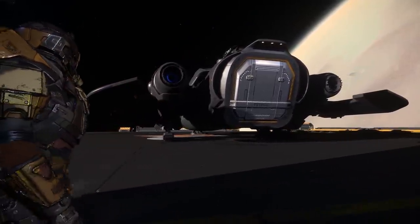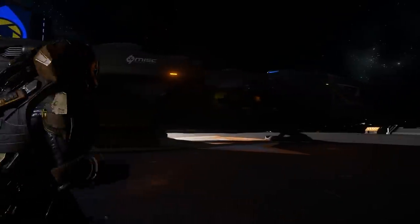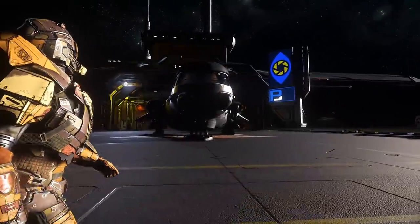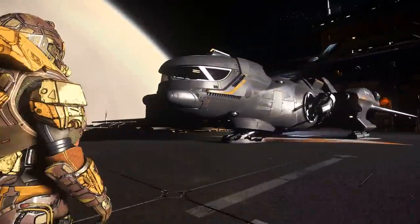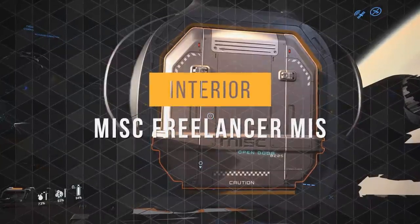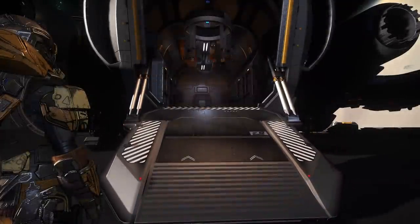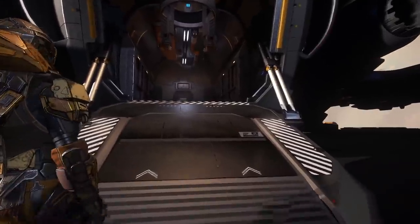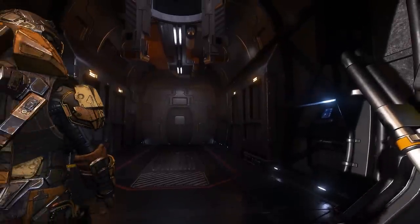This is the entrance to the cargo hold. The starboard side is identical to the port side. Inside, this is where 28 of the 36 SCU is stored. A Tumbral Cyclone can fit in here but it is not recommended; however, anything smaller will fit just fine.